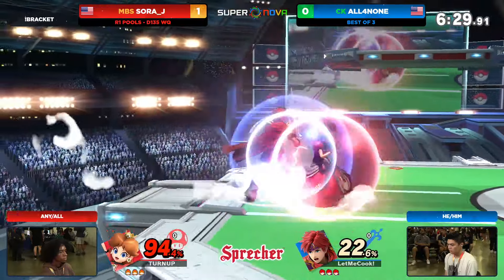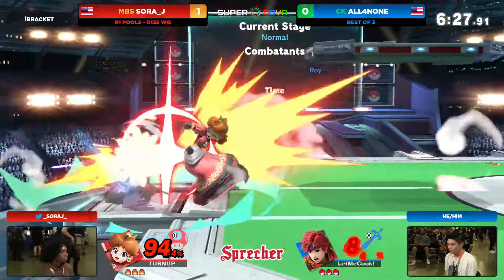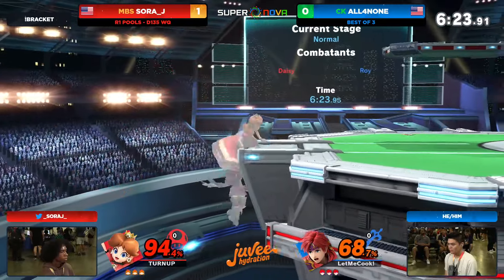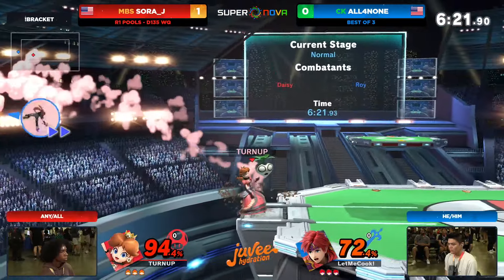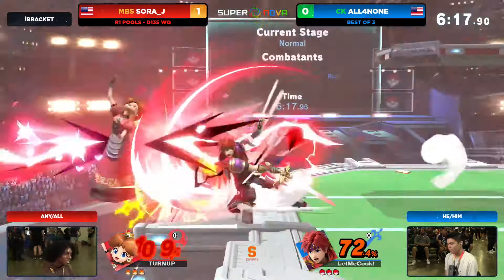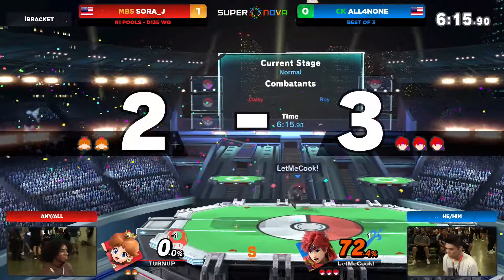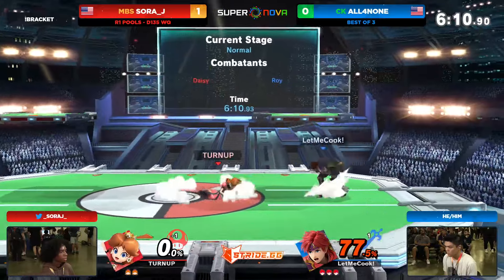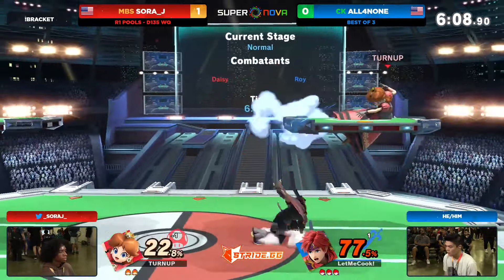All4None looking pretty good in this game, too. Now with a 70% lead of his own, SoraJ cutting that in half though. No tech on those landings — you've got to be ready to tech in any given situation, even at lower percents like that, because otherwise SoraJ is going to find a second hit, find a conversion. All4None this time taking the first stock very nicely. Side B has been the great kill option for him so far.